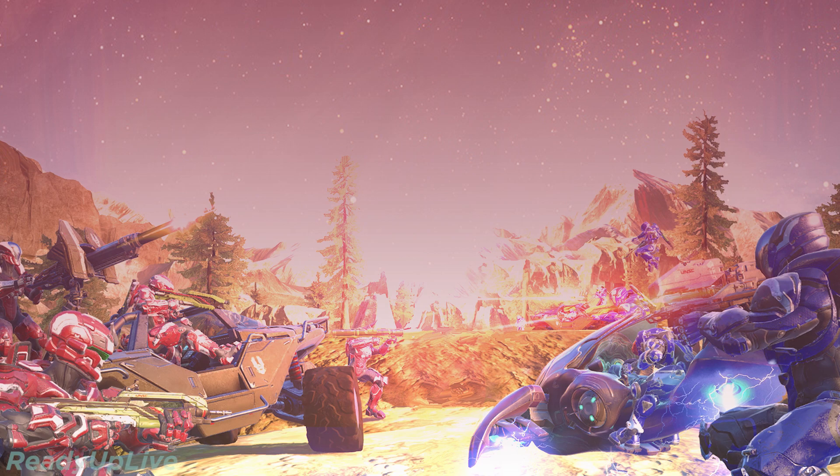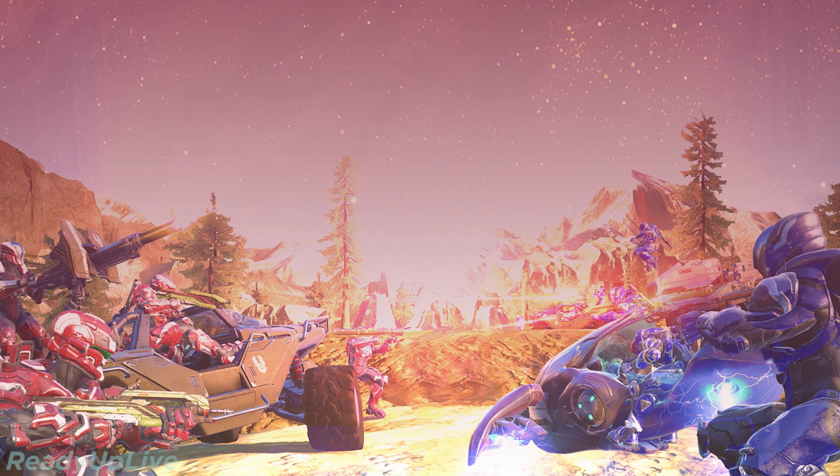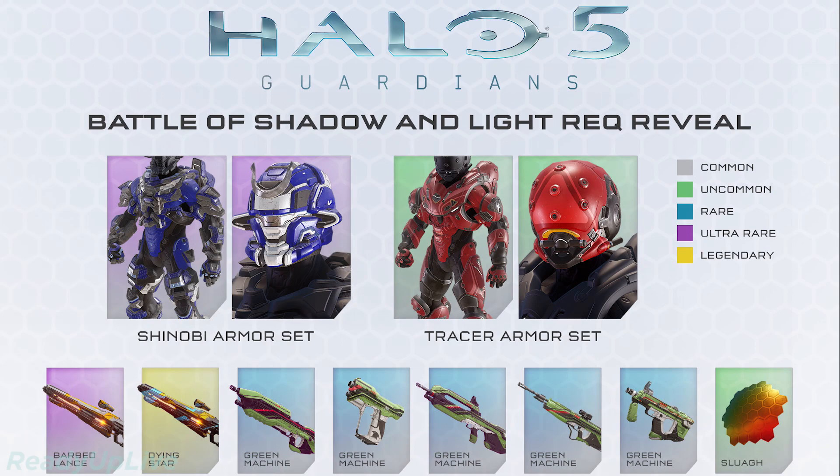There's going to be a bunch of new stuff coming out. It's so close to the launch and we're getting all this cool stuff — I'm pretty excited about it. So we're going to get 48 new REQs, including the Shinobi armor set. This one's like ninja inspired. I like the body piece for it; not a fan of the helmet, but I may straight up wear that body piece — that looks awesome. And we saw Tracer in the last video; you literally look like a 360 degree camera, but whatever, whatever floats your boat.